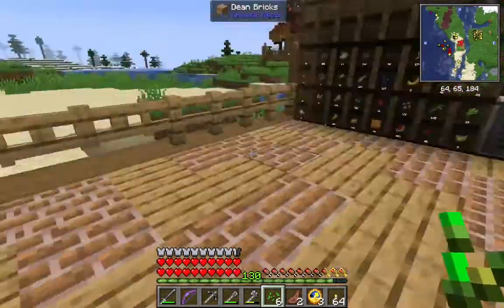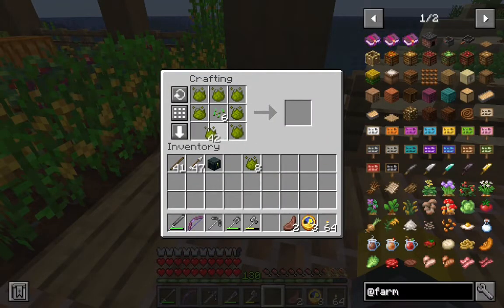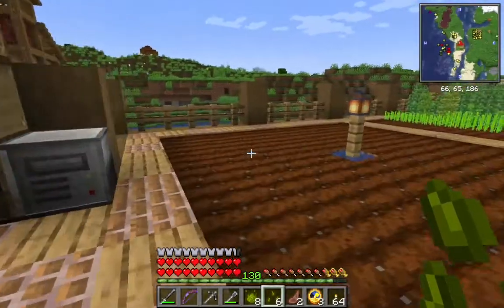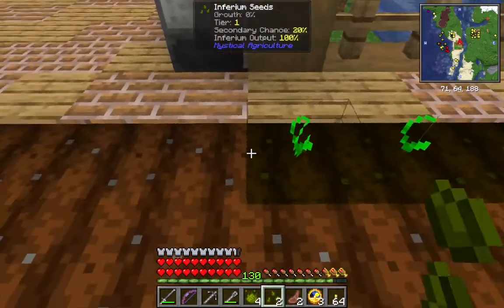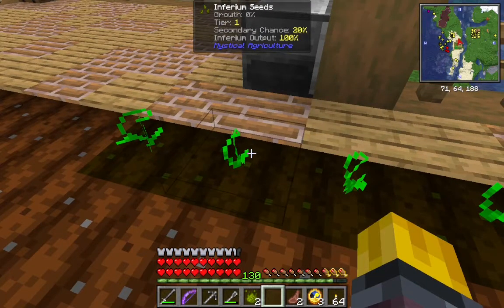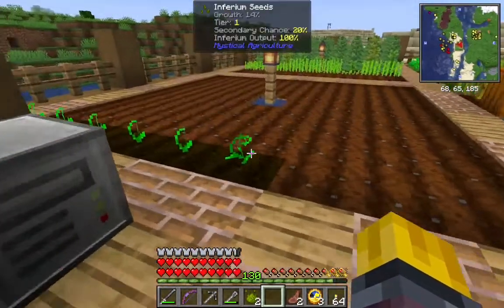I also moved my farm over here. I figure this is as good a time as any to start Mystical Agriculture — we have just a little bit of inferium essence, but it's enough to make a couple of seeds, with enough left over to make farmland. That gives us a better chance of getting seeds back — it's a secondary 20% chance. We'll just start growing them.